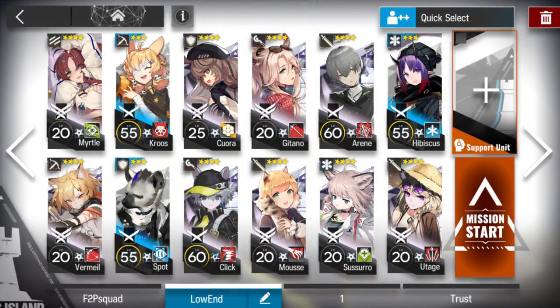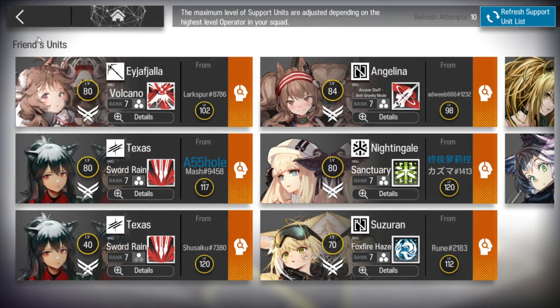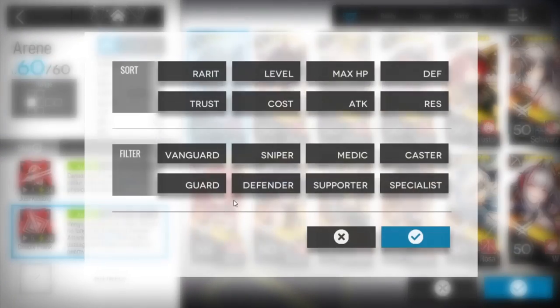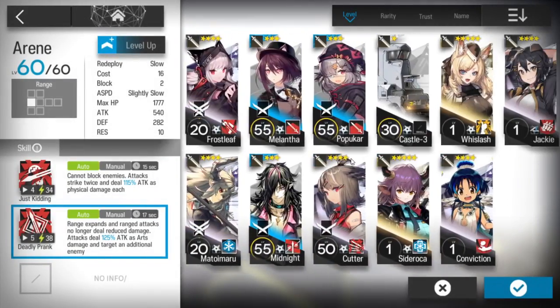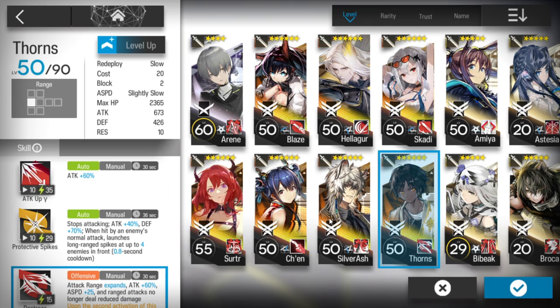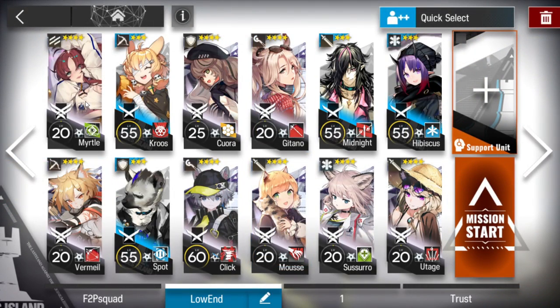If you have all those operators, then you can auto-deploy it. If you want, use a support unit to make everything easier - for example, a good caster. Elite 1 maximum level for everyone is okay in the squad. I tried with Midnight, and Midnight can work. But if you have a better ranged guard with arts damage, you can use that. Or if you have Thorns, even better.